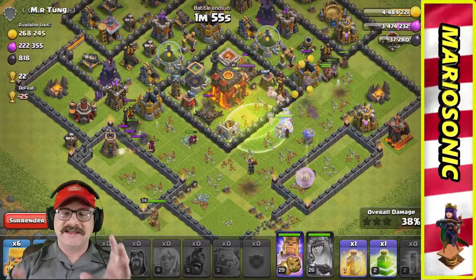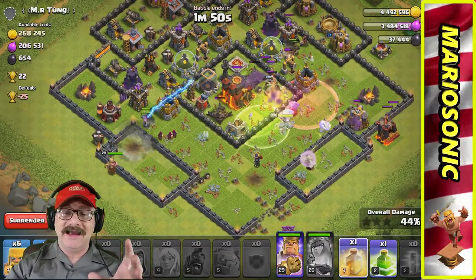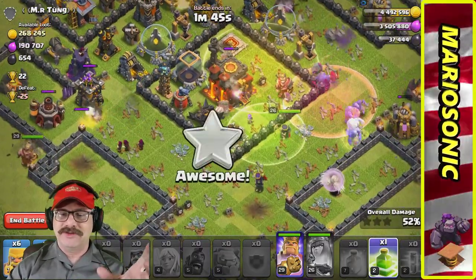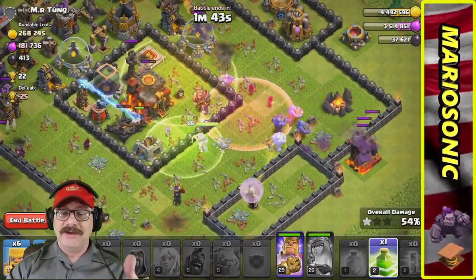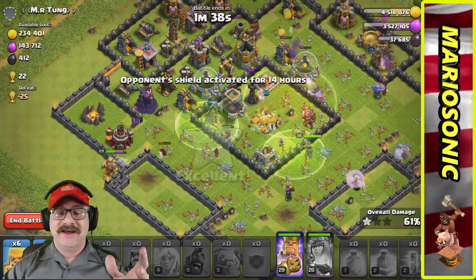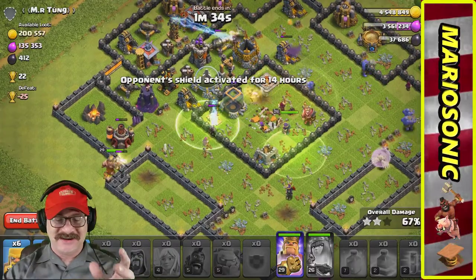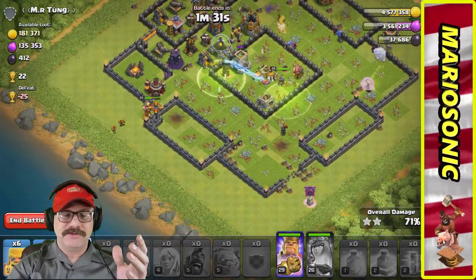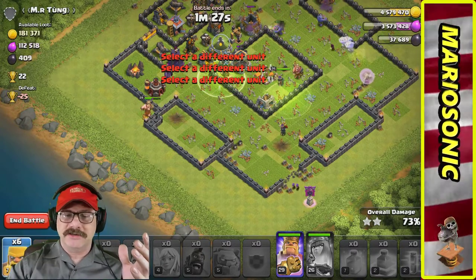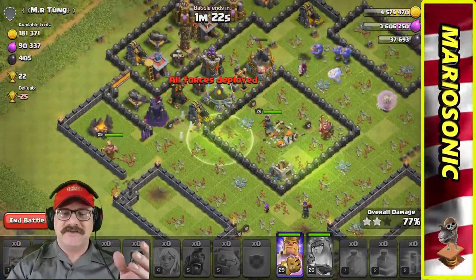I'm not quite the best with the hogs yet — you gotta save the heal spell for the hogs, but we'll get it someday. The bowlers are going, we got one star at 54%. We jumped our hogs, it's quite all right. Let's put greedy goblins, archers, and the rest of the barbarians in — go smash some stuff!